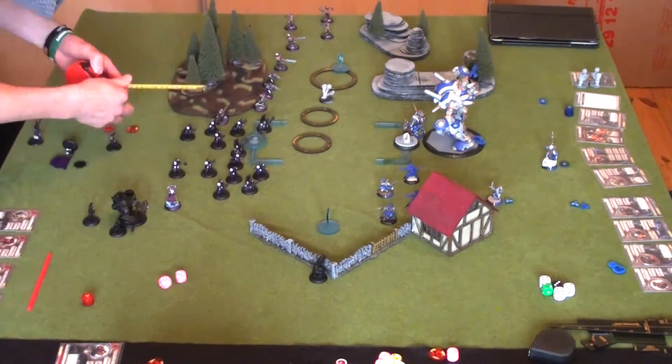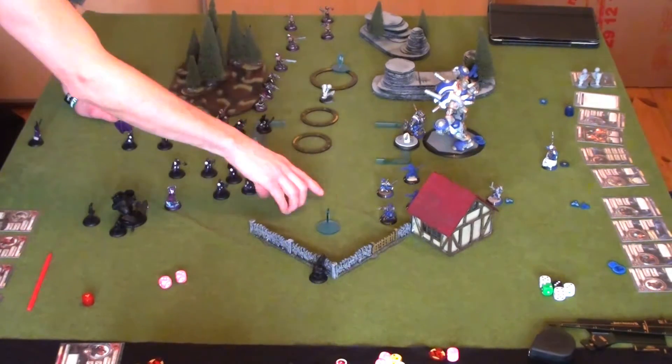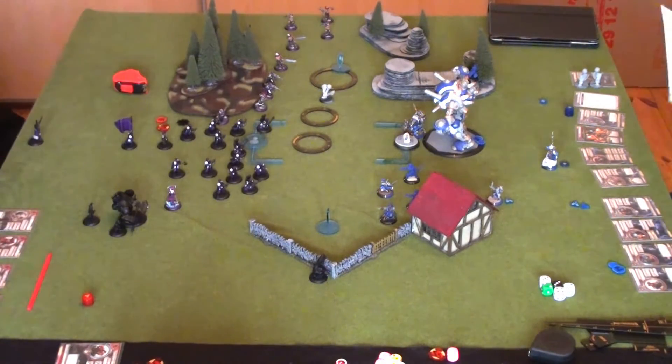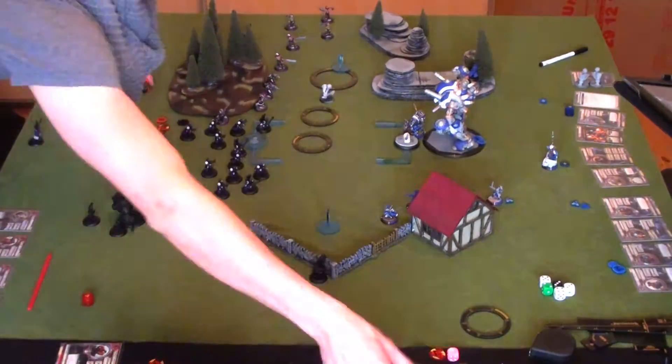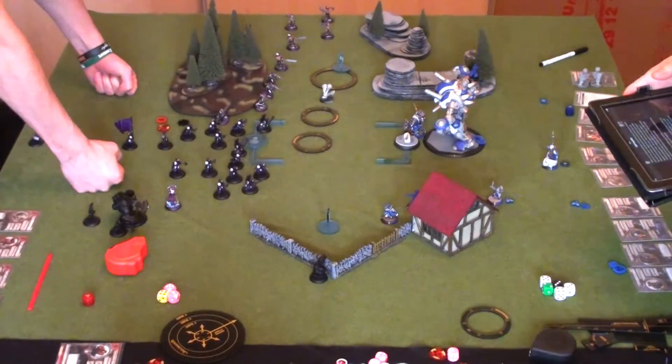Those templates are really annoying — there are three of them visible plus the little one the Stormwall puts down, and it really cramped the Khador style. Despite that, Khador still managed to kill off Ryan. A mistake is also made here — the Doom Reavers are placed too close to the Widowmakers.